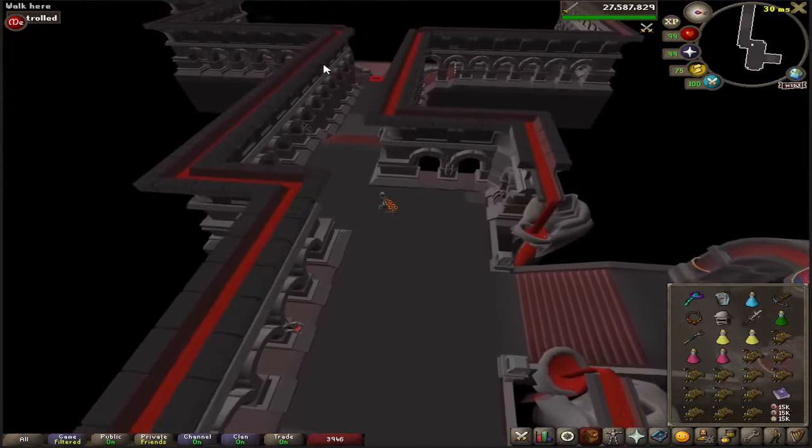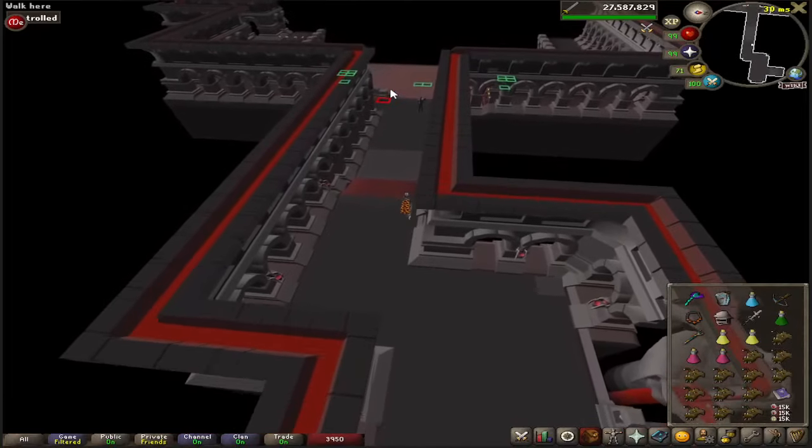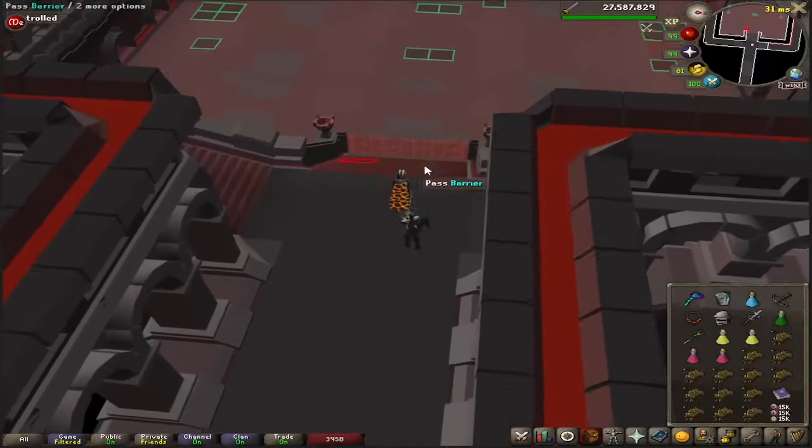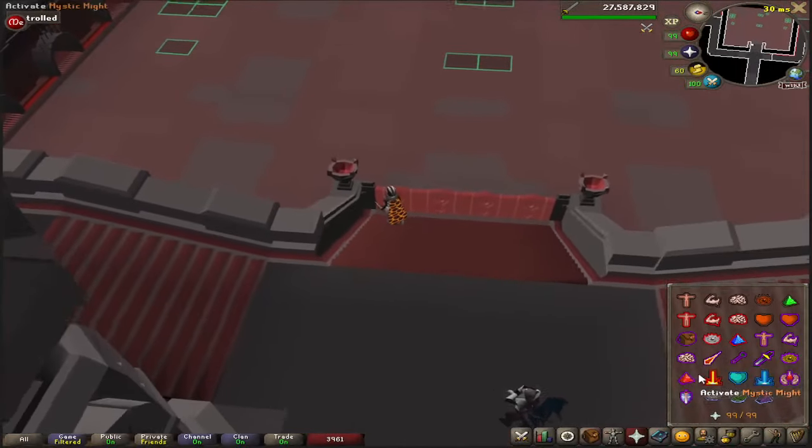Once you go in, the first boss is going to be Maiden. She attacks with mage, has an attack where she throws out blood splats that you don't want to stand in, and she summons some little crabs that heal her.